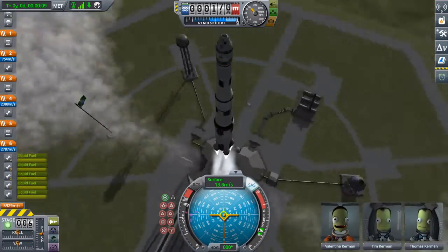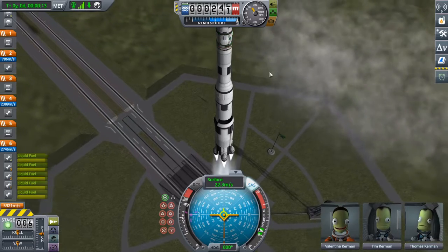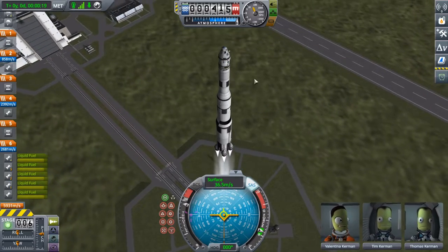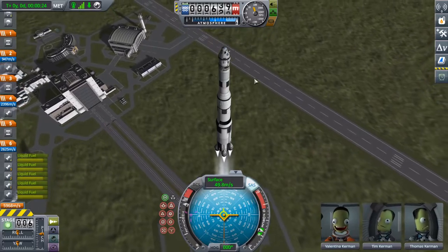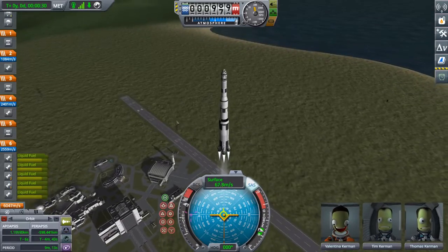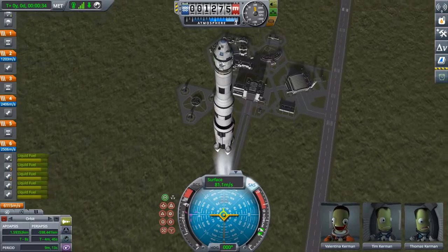Now, you'll notice that there is no lander or anything. I did put an extra little crew bay — give these brave Kerbals some more space to move around while we're zooming through space. It's a fairly straightforward ascent. As well, I'll put some more solar panels and parachutes on.